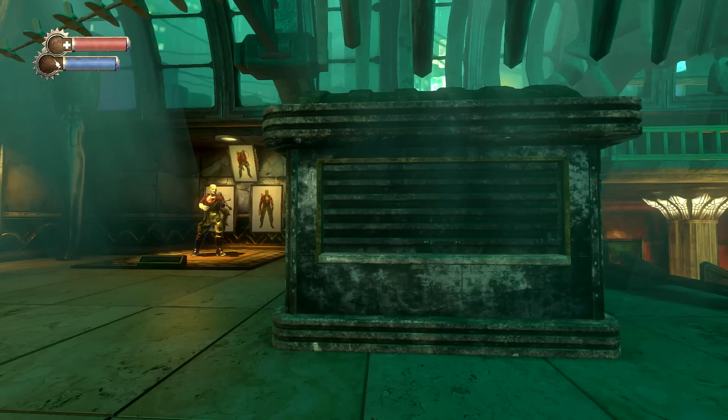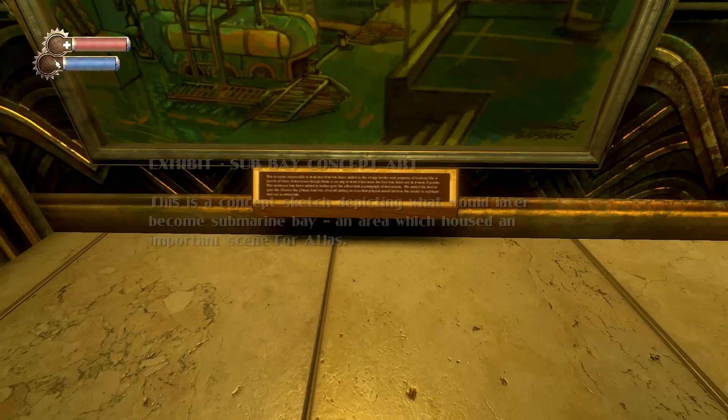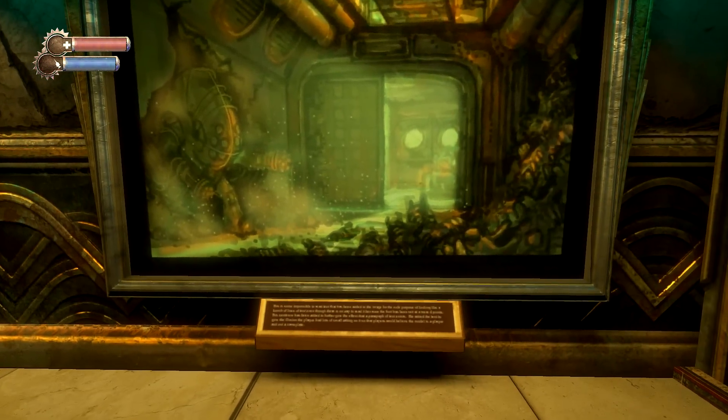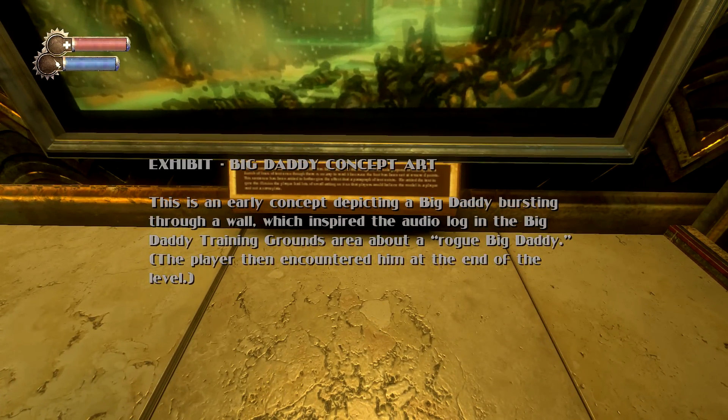Across the way we have two more concept art pieces. First, the Sub Bay concept art — a sketch depicting what would later become Submarine Bay, an area which housed an important scene for Atlas, likely where he asks Jack to help his son and wife. Then we have an early concept depicting a Big Daddy bursting through a wall, which inspired an audio log in the Big Daddy training grounds area about a rogue Big Daddy — the player then encountered him at the end of the level.